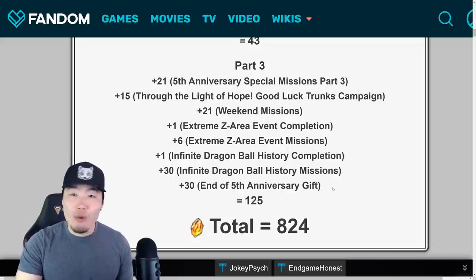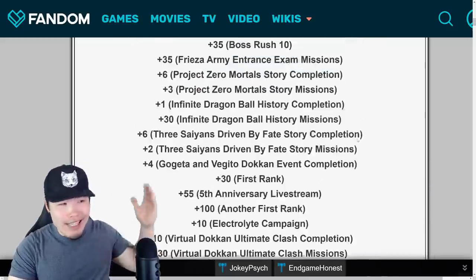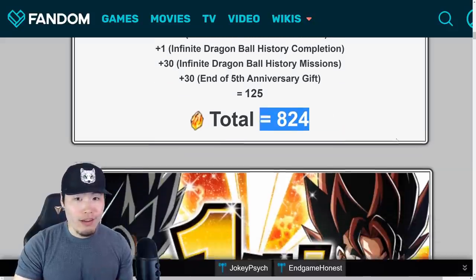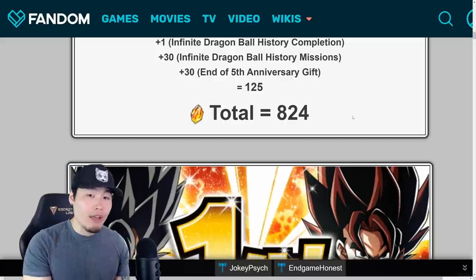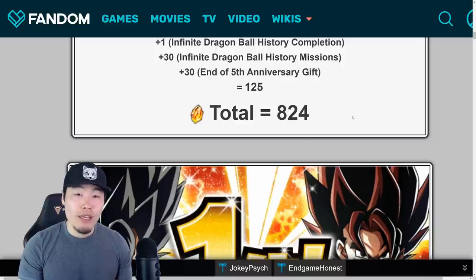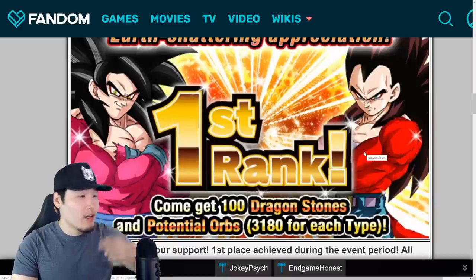At the end of the anniversary there was a thank you gift — just a 'thank you for a great celebration' — for another 30 stones. Part 3 gave a total of 125 stones. So once everything was said and done, JP received from the entire celebration — countdown, Part 1, Part 2, and Part 3 all added together — 824 dragon stones. This final total could change for global as I mentioned, but it might be pretty close. I wouldn't be surprised if global got around 800, maybe a little bit less.